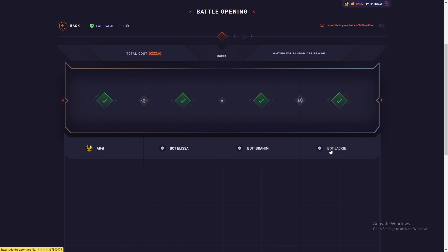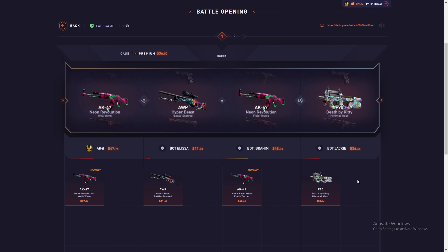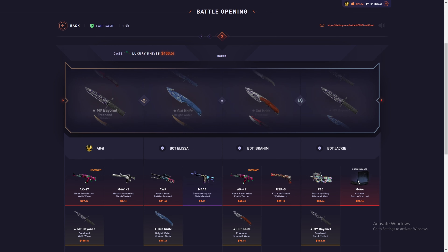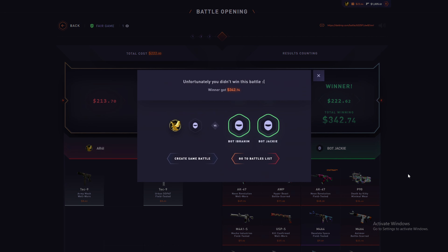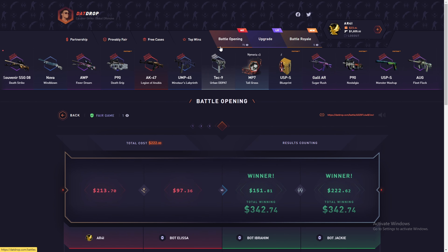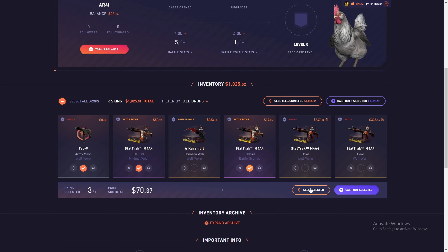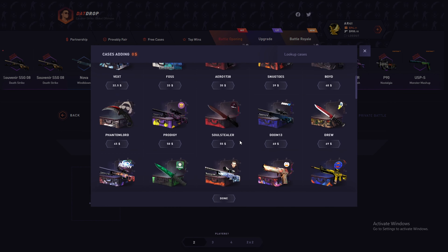I want to see Elisa — last time you made me very happy, now you need to do it again. The starting is a little bit bad. They got twice expensive items. We have a knife — but no, we lost it. They got $342, more than $100 profit. Let's go to our inventory and sell the items I don't need — that'll be $94.